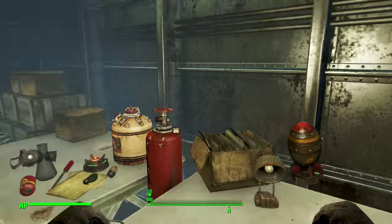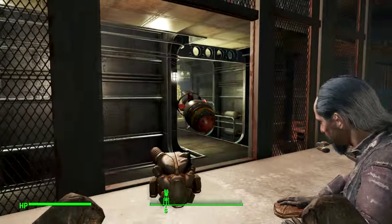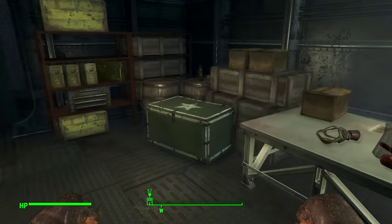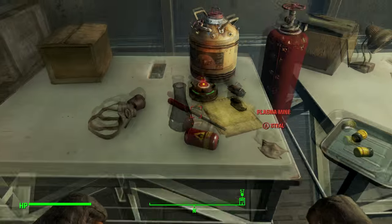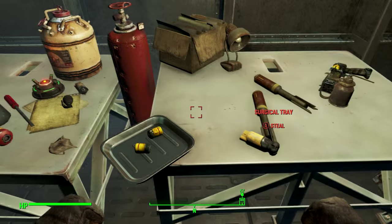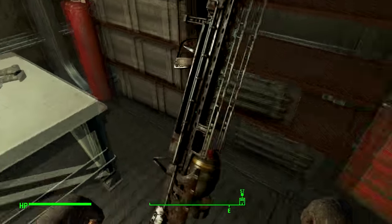Do this with everything that you want to steal — obviously we're going to take the Gauss rifle because that's what we came in here for. This is also the only place that you can get the best power armor helmet in the game early too — it's called the X-01 — so literally grab everything, probably the whole contents of the armory, and put it on this desk.